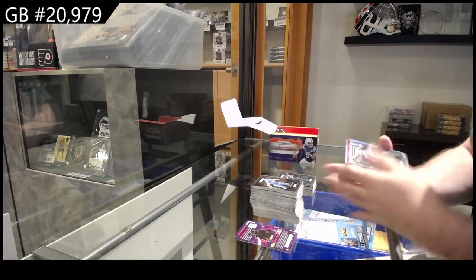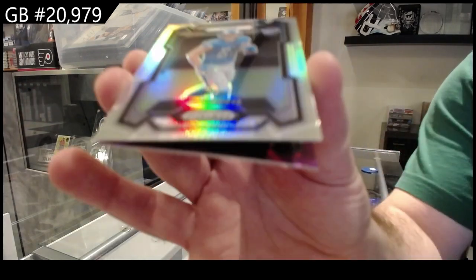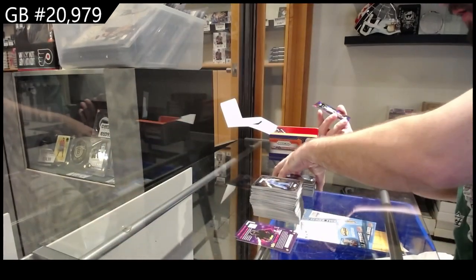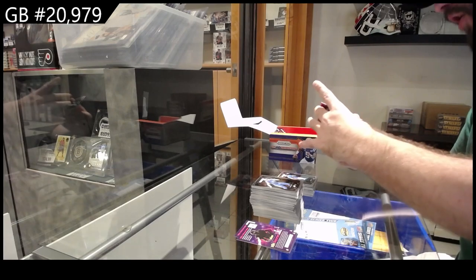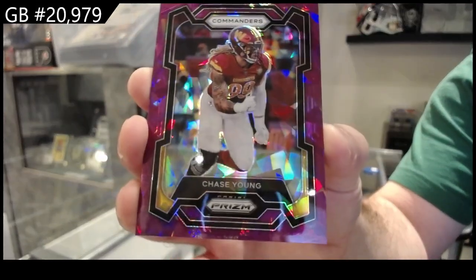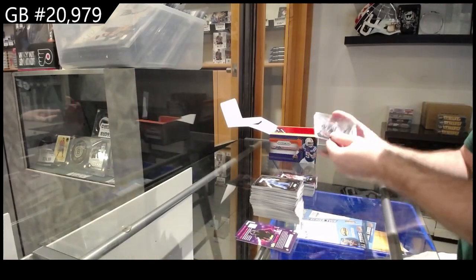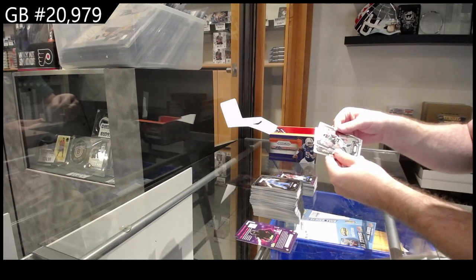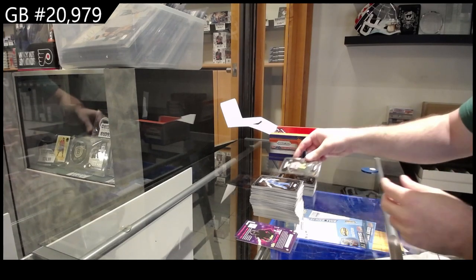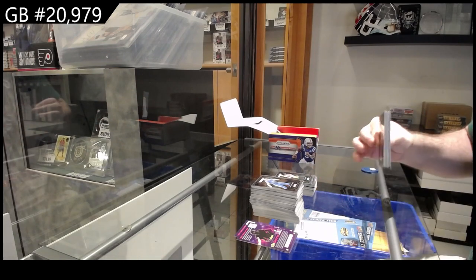We've got a Prizm Prizm for the Lions of LaPorta — Sam LaPorta. For the Commanders, number 225, Chase Young. We've got a rookie for the Jets of Aban — Abadaconda, Abadaconda — and a Van Nest for the Packers rookie. Wow, that's a fun name to say.